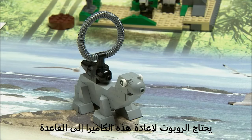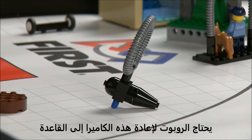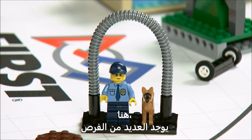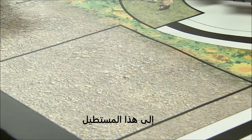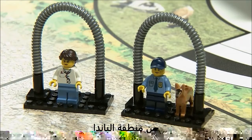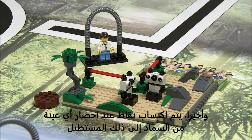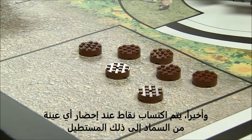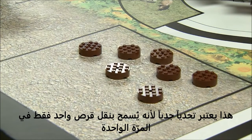Camera Recovery: The robot needs to get this camera back to base. Training and Research: There are many opportunities for points here. One is to bring the dog and trainer from base out to this rectangle. Another is to bring the zoologist to the same rectangle from the panda's area. And finally, points are earned for each manure sample delivered to that rectangle — quite a challenge because you're only allowed to transport one disc at a time.